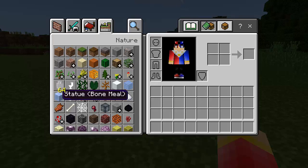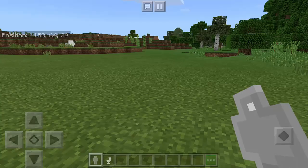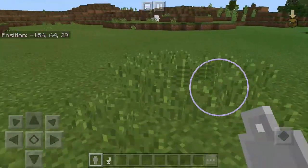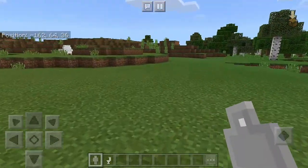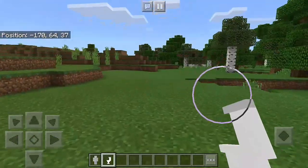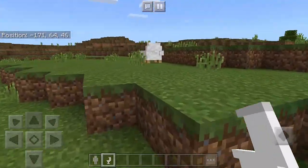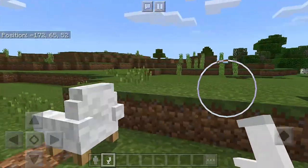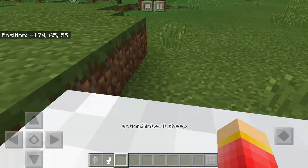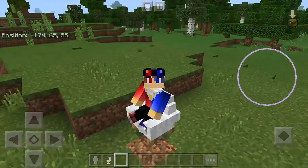We have the bone meal, the statue, and also the toilet. Let's just put them on the ground — they're not working. But for the chair, we can actually sit on it just like that, and as you can see it looks so awesome, it works perfectly.